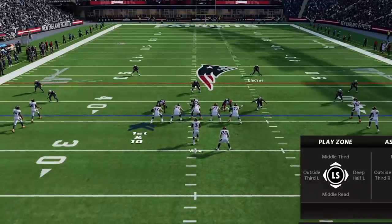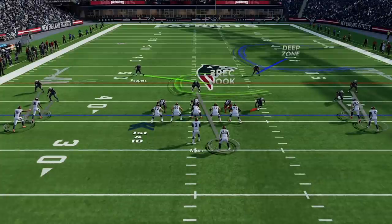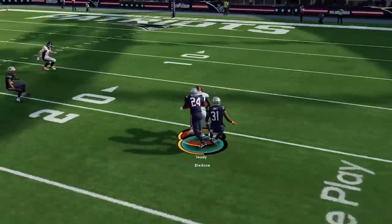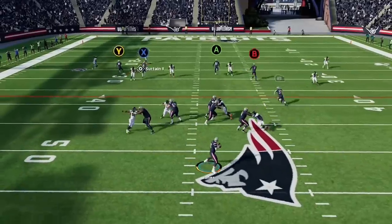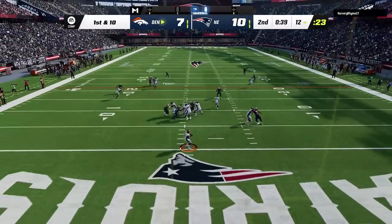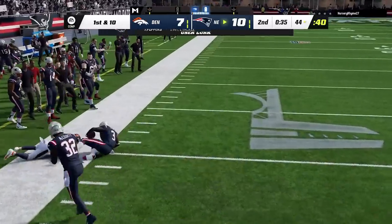He comes out in a double stack look, which I know is a very glitchy setup against man coverage. So I make an important new adjustment — I change the deep single high safety into a deep half outside to take away the deep ball on the open side of the field. He doesn't see that coming as he tries to take a shot and we go the other way, getting the ball back on the next play with a nice user lurk interception.